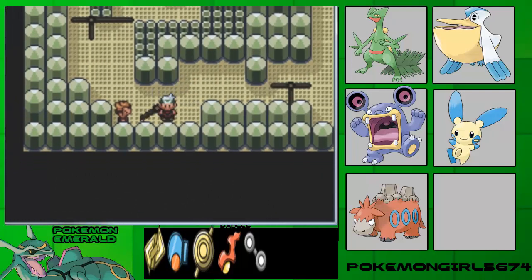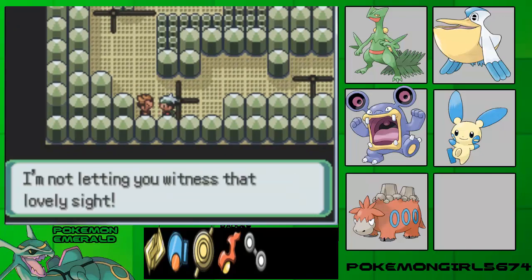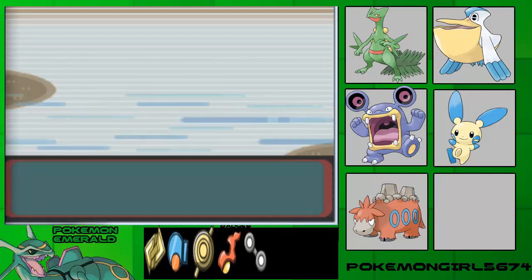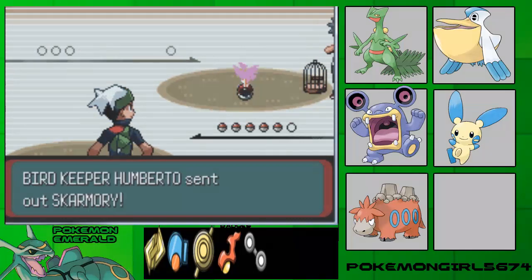So this is the sixth gym — the flying type gym. The puzzle depends on which version you're playing. I need to remove the speech. Sorry, so you can figure out anything as you watch.